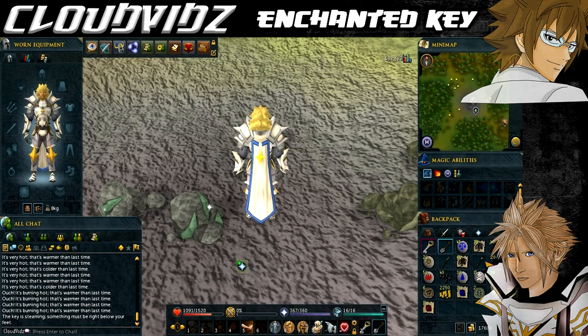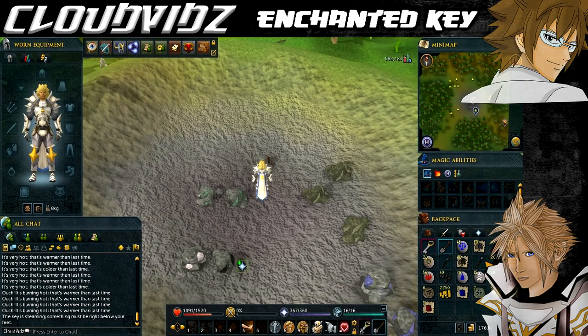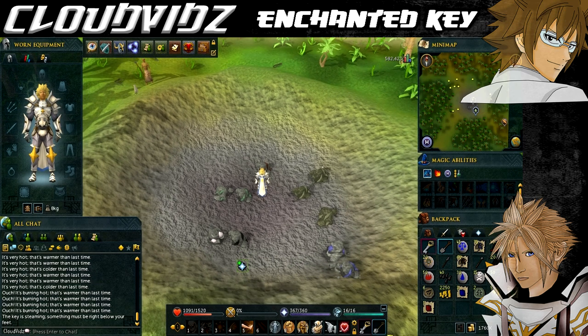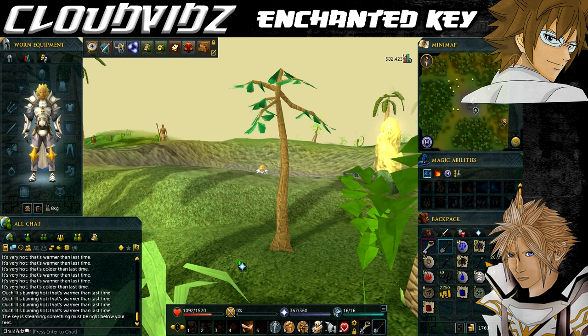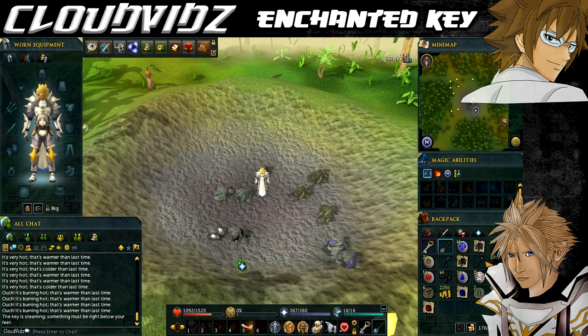Next we want to go to the Tzhaar/Karamja one-eye area. Go to Karamja lodestone and then head to a mining spot - it's the mining spot that's also near a summoning obelisk. Once you start using your key around this area you should get 750 GP, 2 green charms, 10 cosmic runes, and 13 mithril arrows.